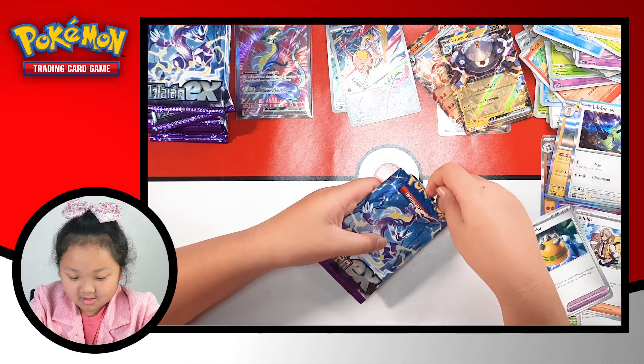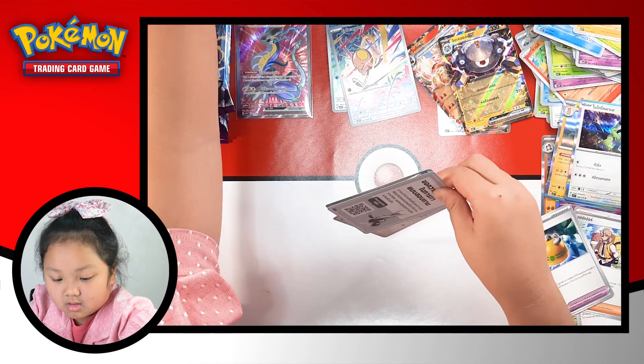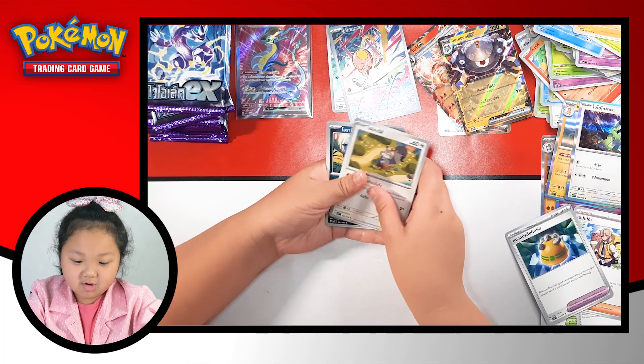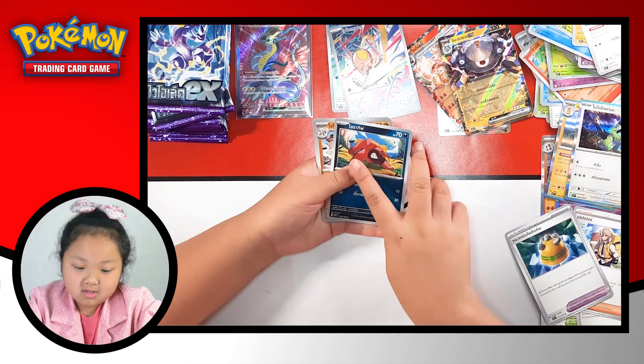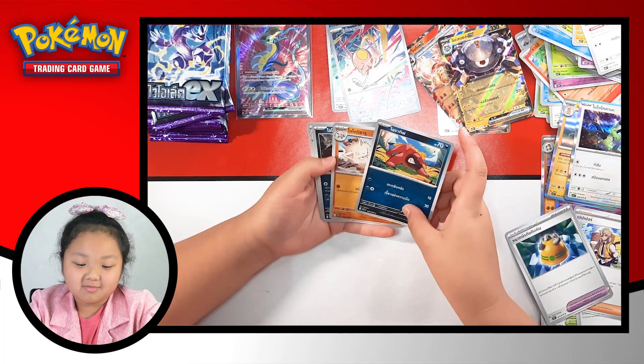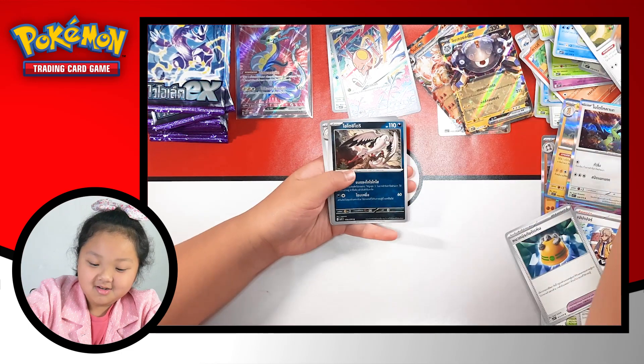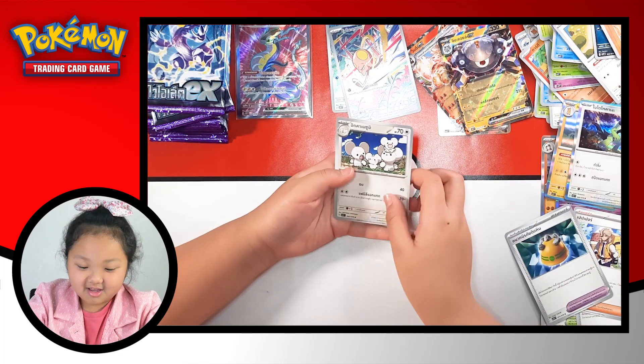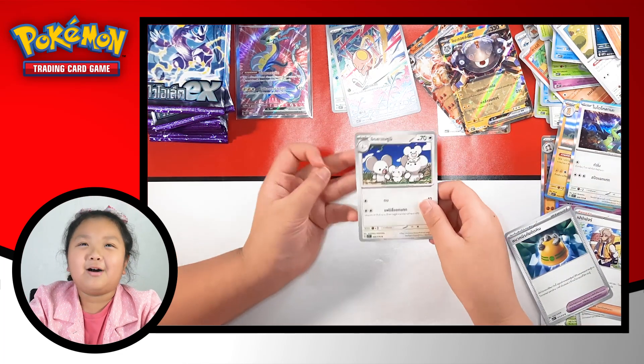Now the next one - Squirrel, Legbusters with Small, Primae, Bombardier - whatcha doin' here - and Cutie Mousehole.